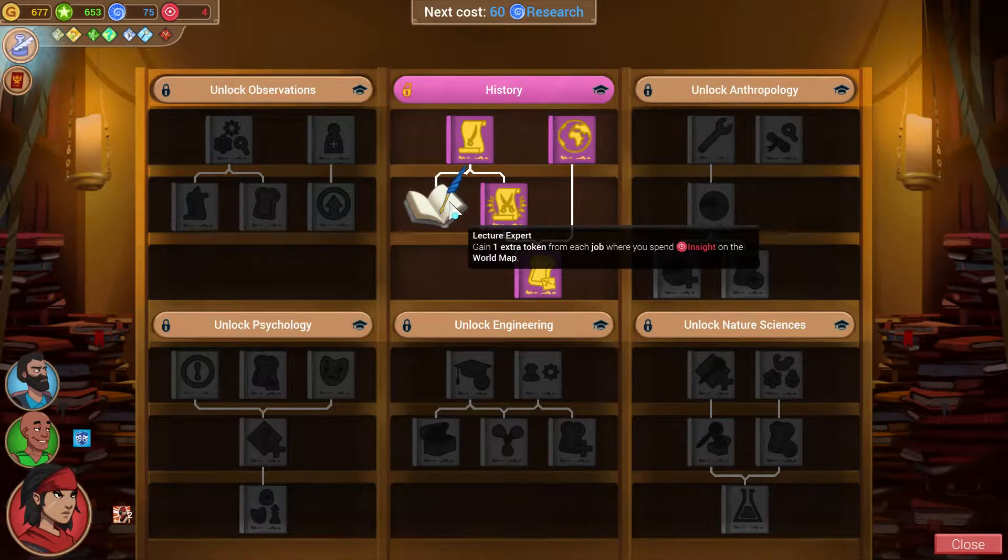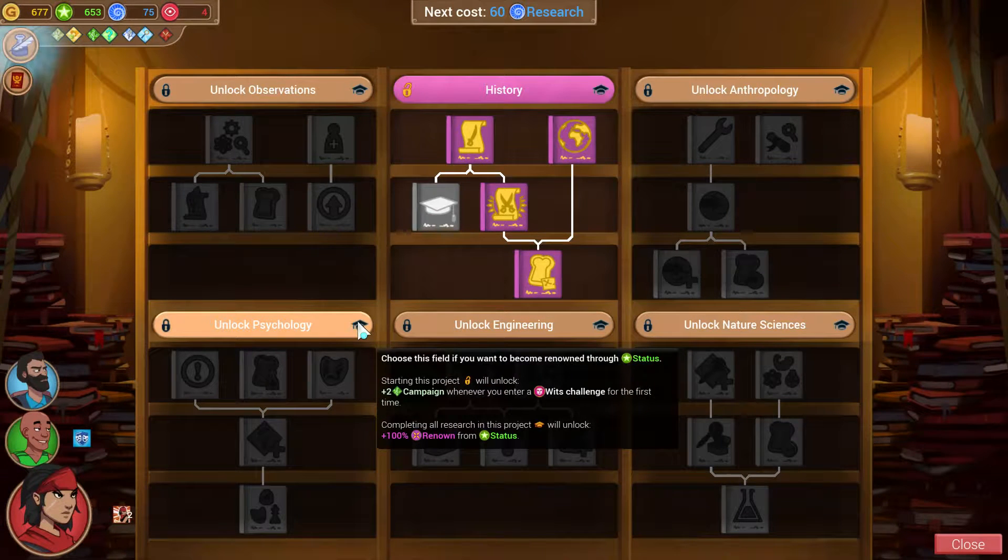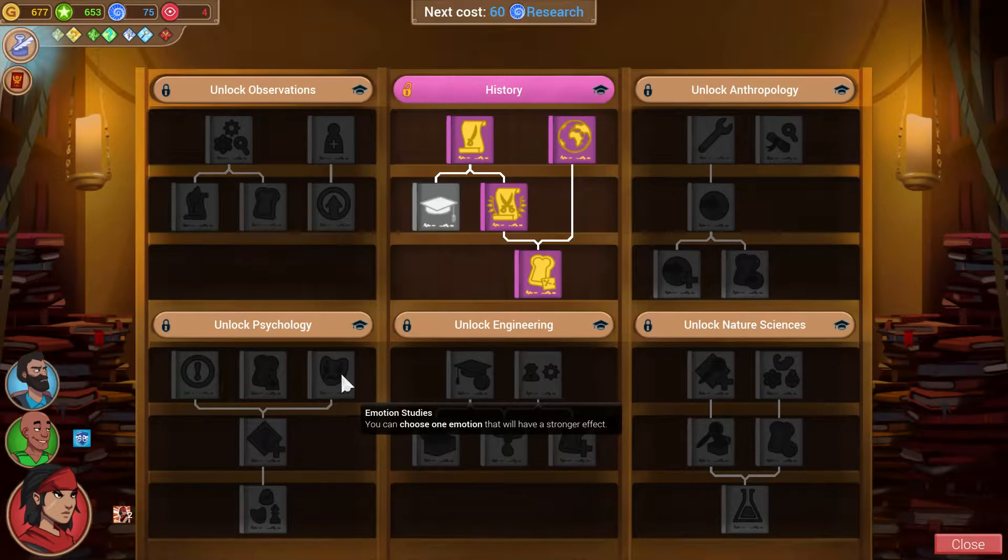Well, let's see — we get an extra token whenever we spend insight. Is this worth our next 60 research? What else could we do with it? Choose this field if you want to become renowned through status. Well, we certainly get a lot of status. If we complete all research in this project, it will give us a double renown score from status. That's probably pretty good, actually.